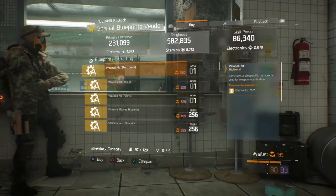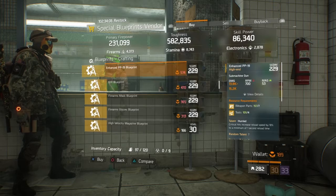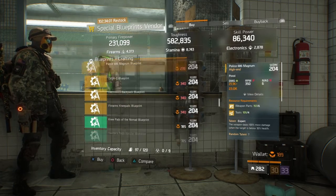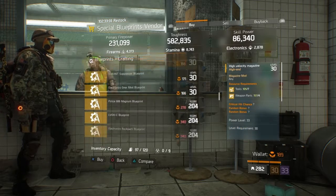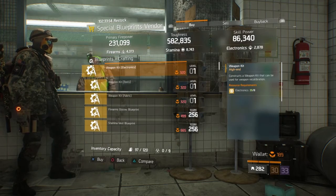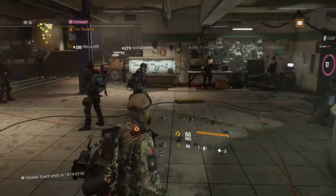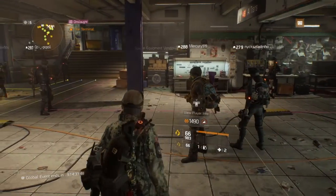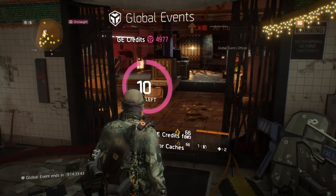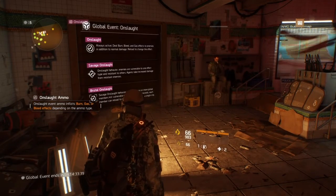Before I get into anything in the global event, I want to talk about the special blueprints vendor. If you have phoenix credits and you're looking into it — it just reset earlier this week — they have one for the LOVA, which isn't the best, but if you really need one, go for it. They also have one for the SASG as well, and I think they have some for suppressors and some other stuff, so it's definitely worth looking into.